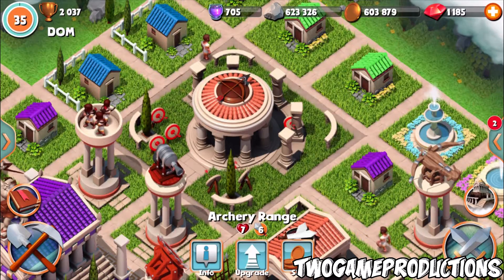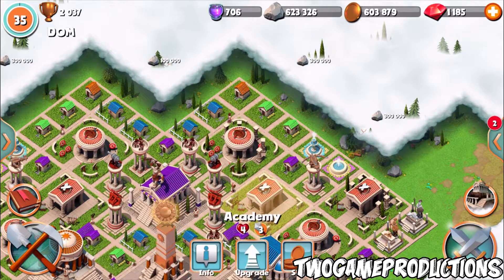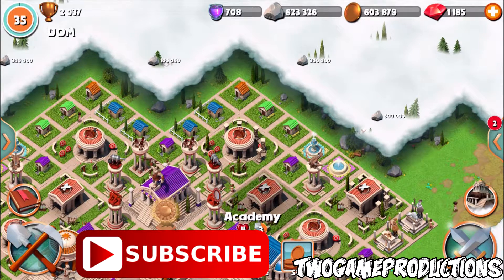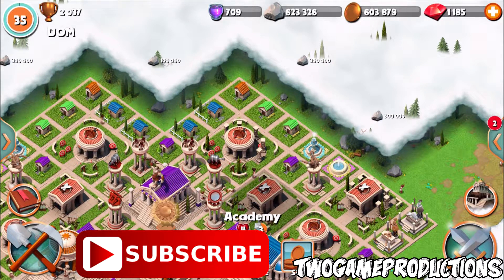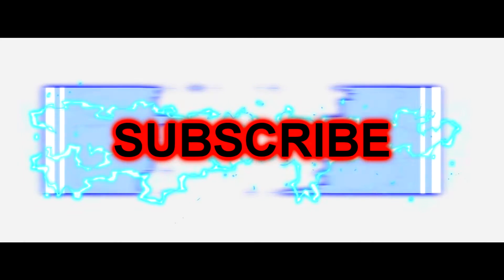So if you're new to this game and you don't know what to upgrade, let your boy Cass and Dom deal with that. I'm upgrading defenses; on his account, he's gonna be upgrading the archery range and his academy — let's see which one holds up better in defense. After we've completely maxed out everything, we'll be back in a few days to show you our results. That's your boys Cass and Dom signing out!